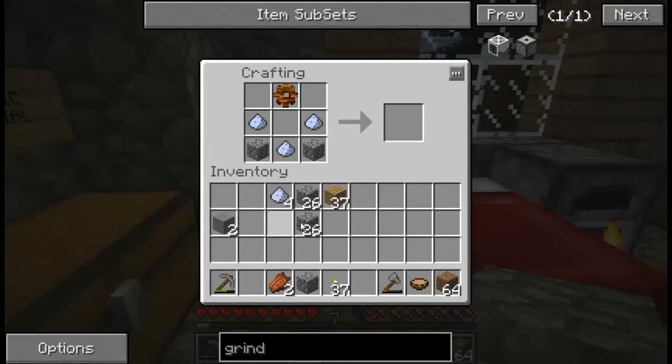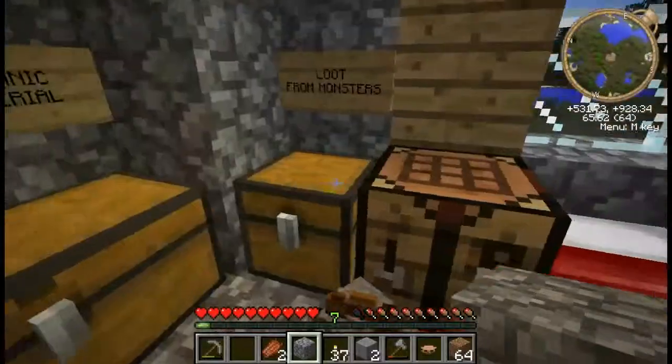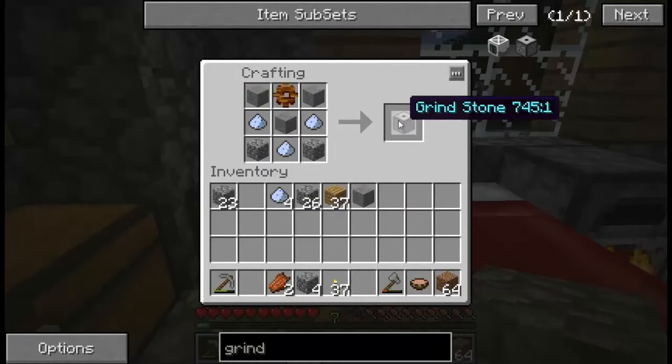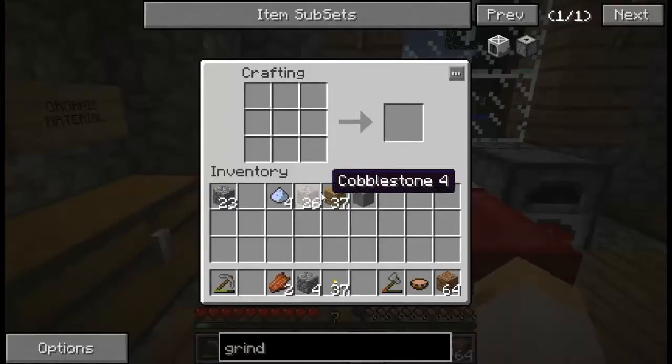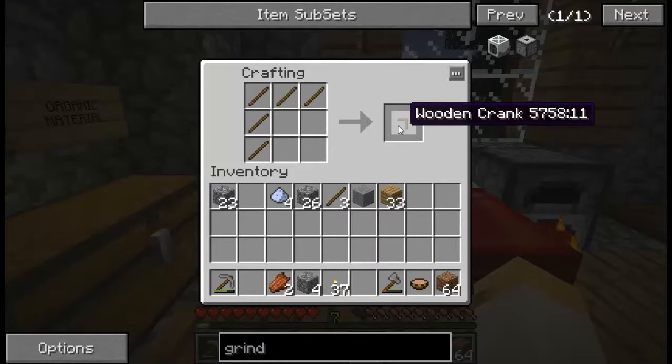Did I do that wrong? I think I did. That's embarrassing. One stone short — it happens, get over it. Here we go, just like that. And grindstone! This baby will be your best friend for a while until you get a pulverizer, and then it kind of sucks because this thing takes forever. But what do you expect? It's cheap. And that's how you make the crank — make like a boomerang shape and then just right-click it on.